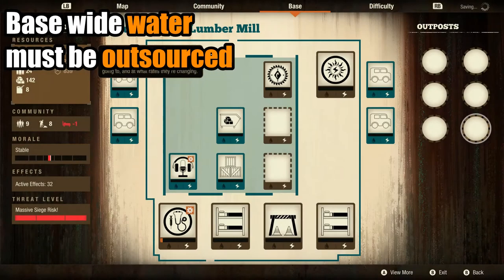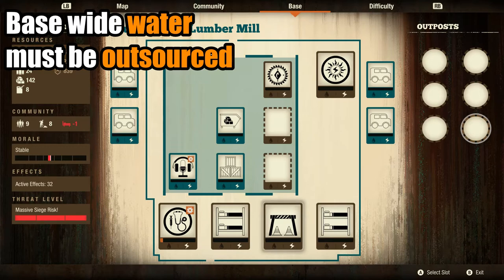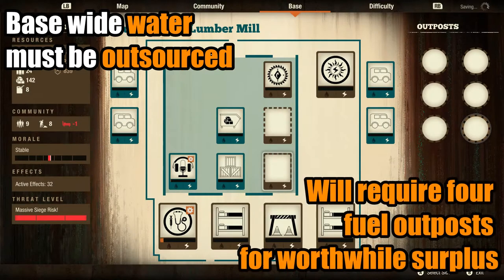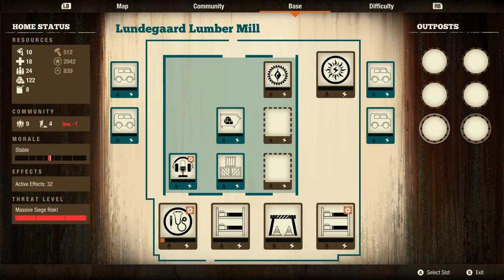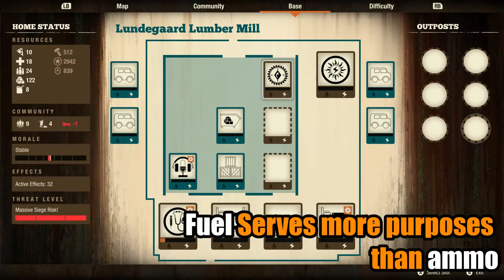One's fuel production is naturally stagnated through insignificant daily gains. This will require two fuel outposts in order to break even, three outposts to have an insignificant surplus, and four to gain two units a day. I am talking about playing in the Nightmare Zone without the use of any boons. In your previous base guide, you stressed the importance of having a good amount of fuel — not only for transportation, but also for offensive measures.